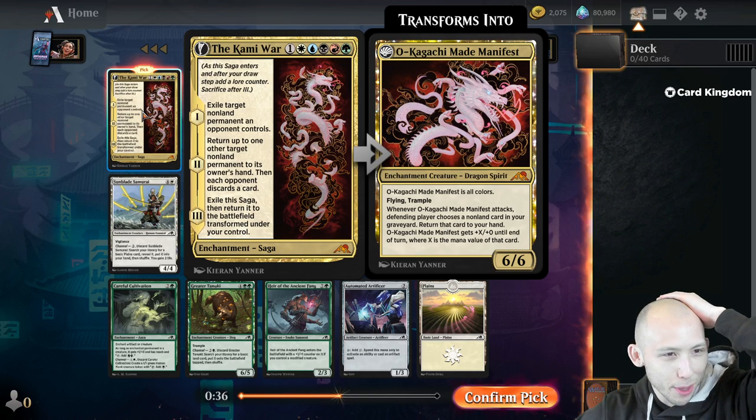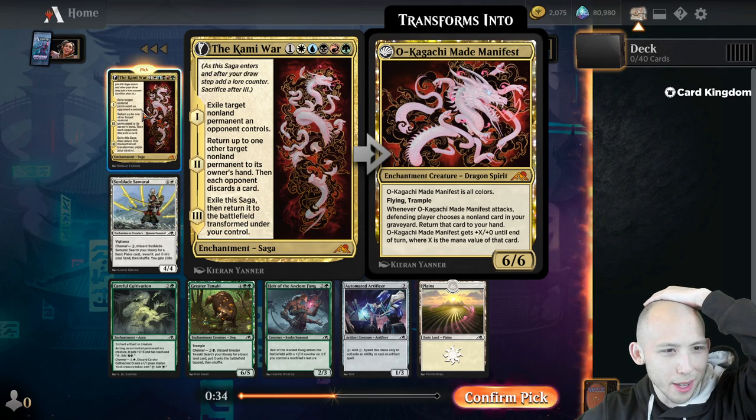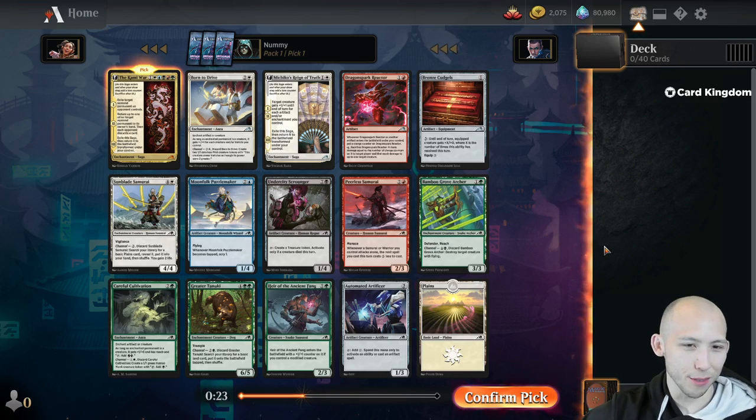Kami War: 1 mana, exile target non-land permanent opponent controls, return up to one other target non-land permanent to its owner's hand, then each opponent discards a card - then flip it to Okagachi. It's a 6-6 Flying Trample, and whenever it attacks, a player chooses a non-land card and you get to return that card. Yeah, it's huge, it's big, it's fat.